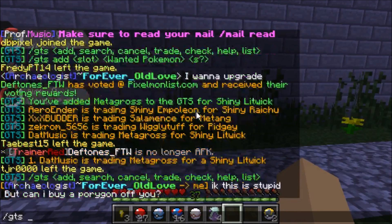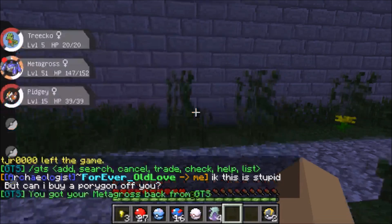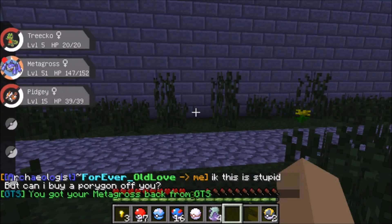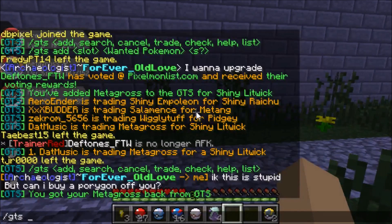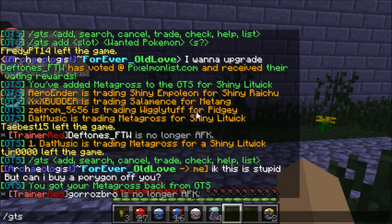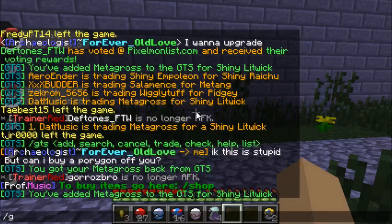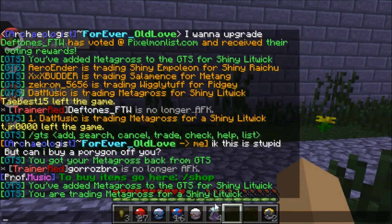I've already shown you add and search. Now I'll show you cancel. You do /gts cancel and it gives you back your Pokémon — so if you accidentally put in a Pokémon, it will basically return it to you. Let me re-add him so you guys can see the next command.